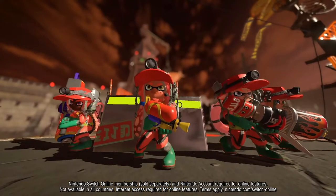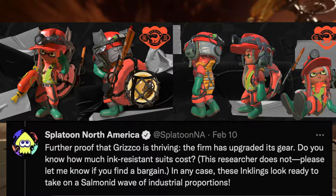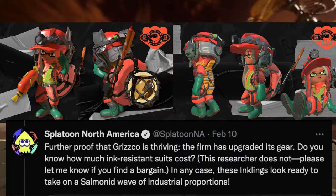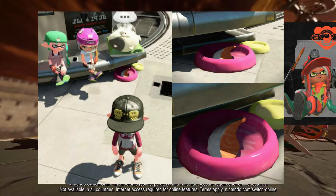The inklings give us a good look at the new and improved uniforms. Splatoon Twitter said the firm has upgraded its gear, noting inklings look ready for 'a salmonid wave of industrial proportions.' The industrial proportions line ties into the background theming — maybe the salmonid invasion is tied to salmonids getting revenge for their capture, slaughter, packaging, and production as salmon. One of the only food items seen in the game outside of Krusty Sean's is a singular piece of salmon in a bowl underneath Judd and Lil Judd. Could our beloved inklings be slaughtering salmonids to feed their feline overlords? Probably not, but it would be insanely cool.